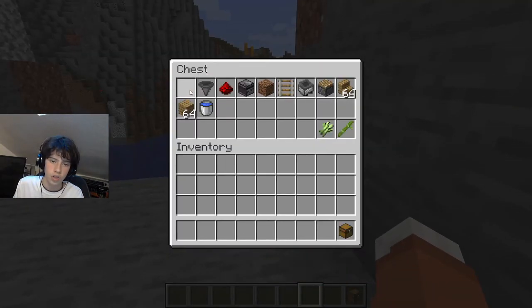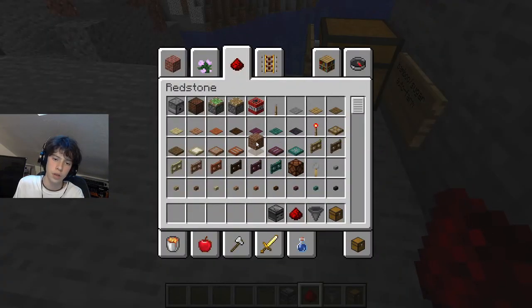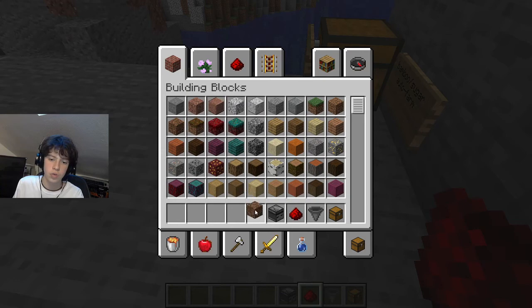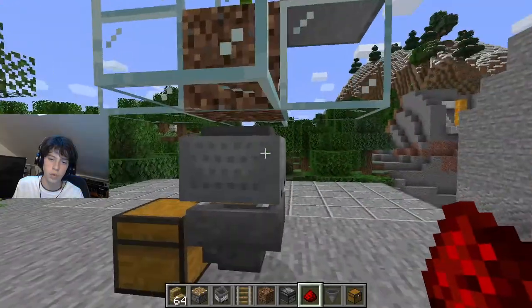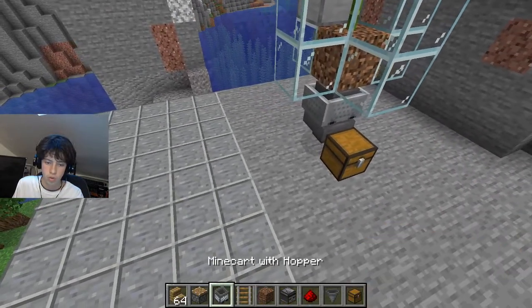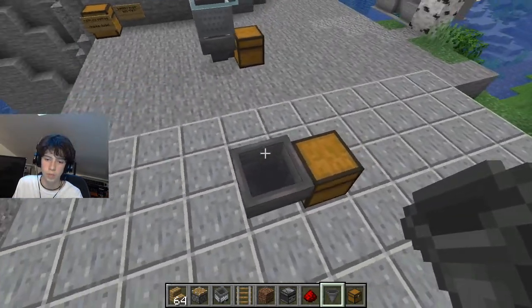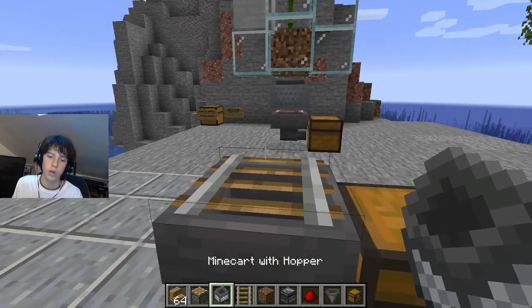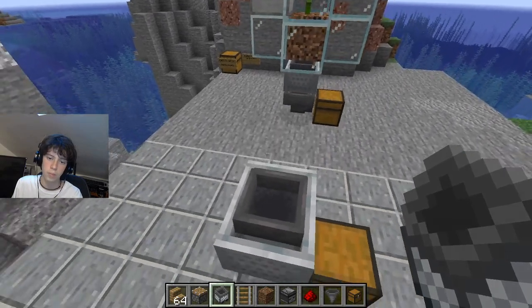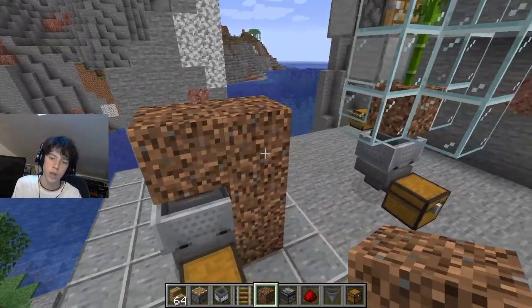Here's what we're going to need: a chest, a hopper, redstone dust, observers, dirt or coarse dirt — coarse dirt is better due to a bug — a rail, a minecart with hopper, a piston, and oak stairs and planks. We're going to place our chest, then a hopper behind it leading into it. Then we crouch and place our rail on top, and a minecart with a hopper. We can break the rail — it's probably better to anyway. Then we build up and place our coarse dirt there.